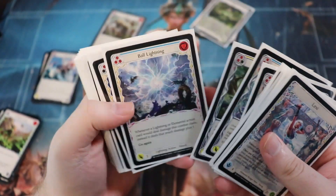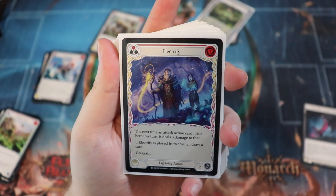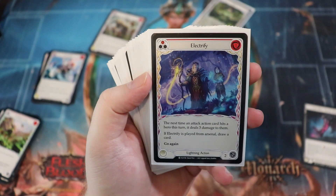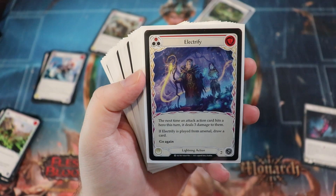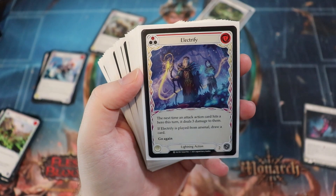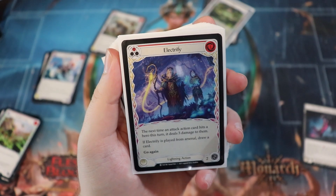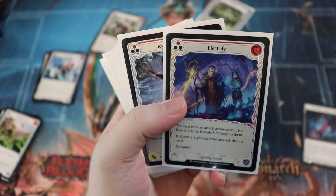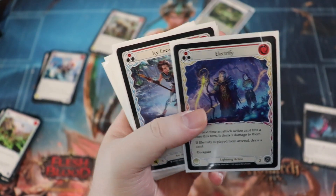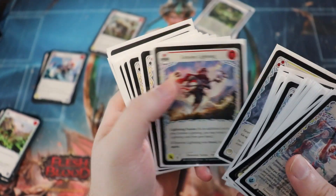Some pretty decent lightning ones too — Electrify is fantastic because if it's played from the arsenal you draw a card, kind of like Plunder Run but not really. And there are a bunch of on-hit effects: the next time an attack action card hits a hero this turn, it deals three damage to them. If you're Dominating your arrows, it's really hard to block — that's just an extra three damage. I really like Electrify especially in a Dominate-style strategy.